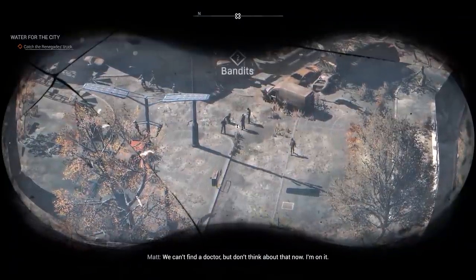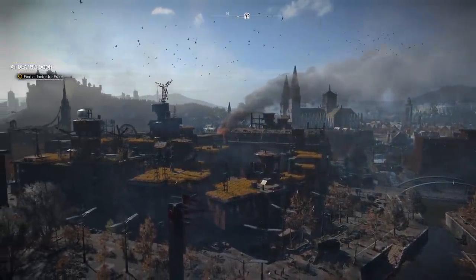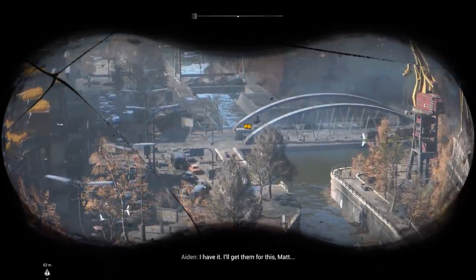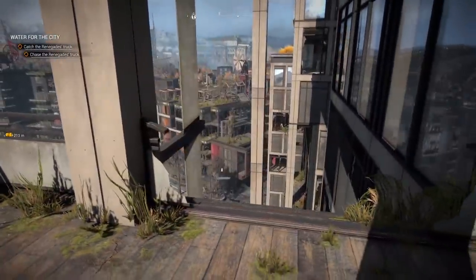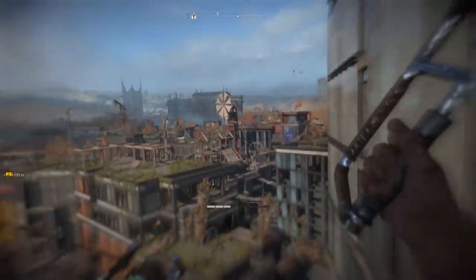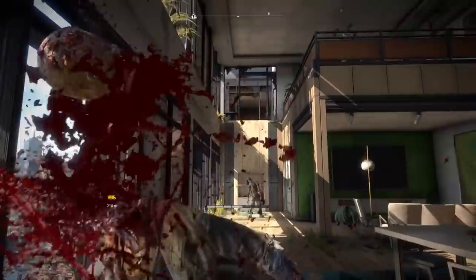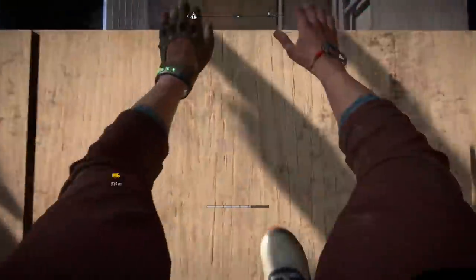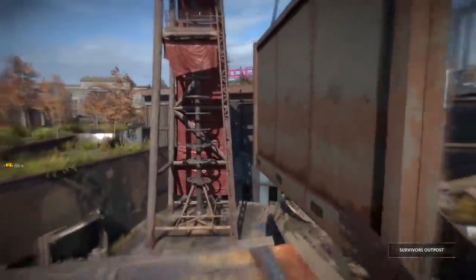I wonder how scripted this mission is, or how much control of a vertical slice this is. Can you imagine there are a bunch of different paths to this truck? They take this near-perfect path. If you didn't know exactly where to go, how would you achieve the immediacy needed to catch this truck? Because the truck is moving. I wonder if the actual game is going to have more markers indicating where to go, or whether the truck is just on a kind of fake timer — where it appears based on where you are. But it looks like it's moving at a defined pace, so you'd have to have a near-perfect route.